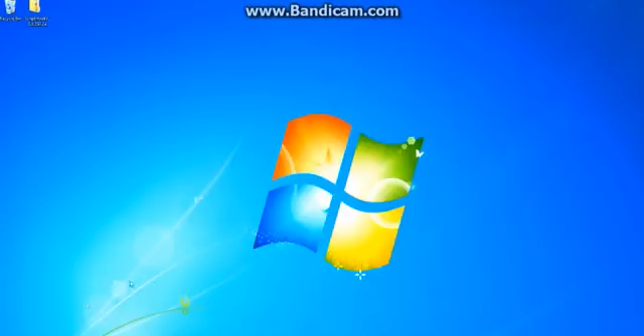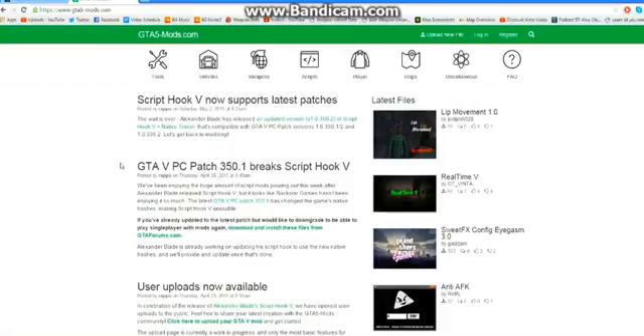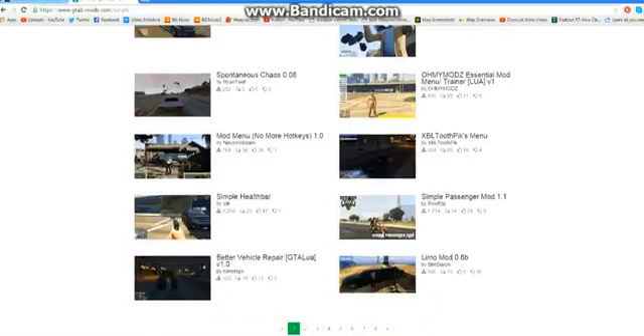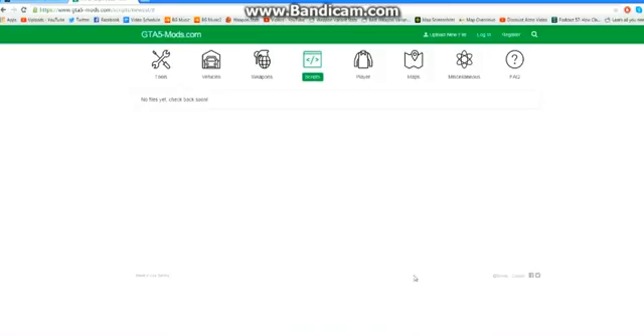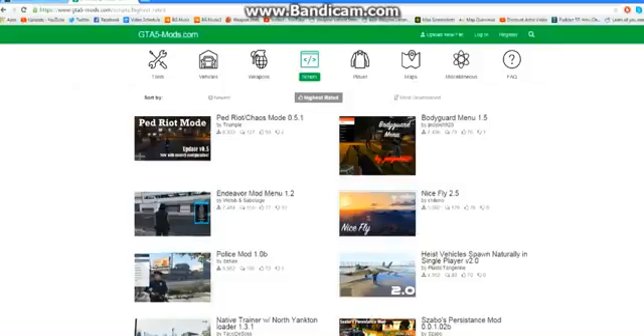The second link in the description will be gta5mods.com — this is where people submit their own developed mods. As time goes on these become more complex and polished. There are a ton of mods here. I typically go to Scripts, sort by Highest Rated, and these are some of the best ones people have been downloading.